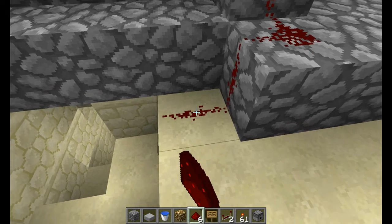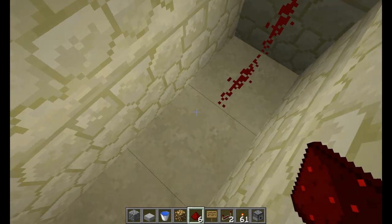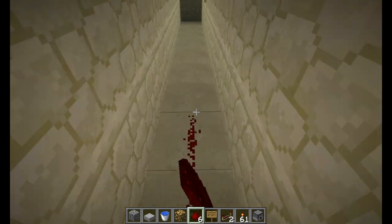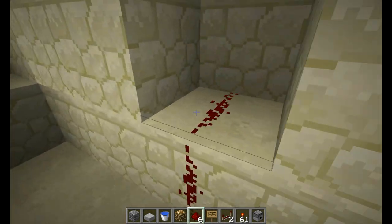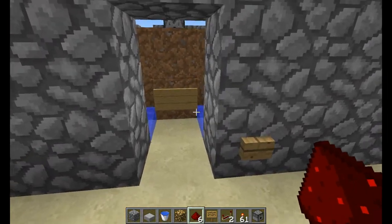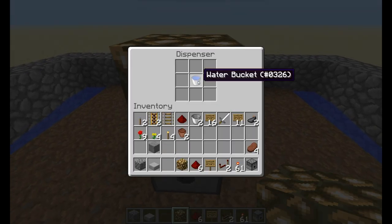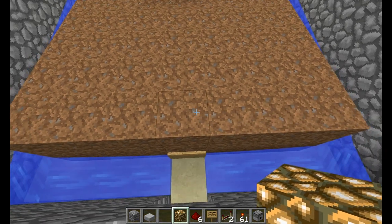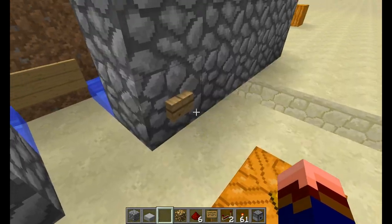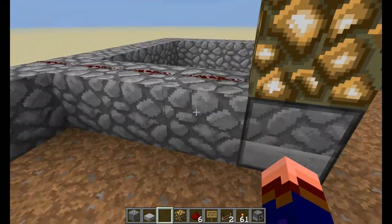Let's connect the dispenser here real quick. You can have any sort of wiring you might want. Let's place a water bucket in here to see if it works — and we push the button. Yeah, you see water is flowing out. Alright, we can stop it again.